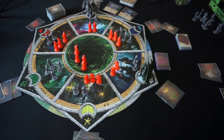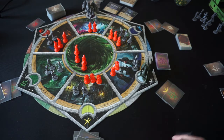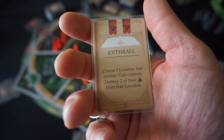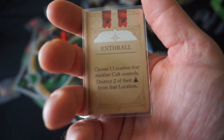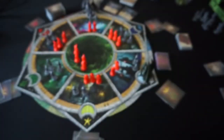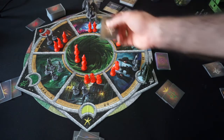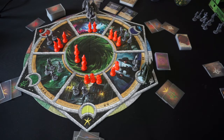That will do it for my turn. Can I prepare a spell? I've got white, yellow, green there — I could prepare white, yellow, but that's utterly useless, so I'll just draw a card. It's another white symbol: Enthrall, needing two reds to prepare. Choose one location another cult controls and destroy two of their cultists from that location — so another traveling card. The investigators try to move on top of the Ceremony, but just stay at the Otherworlds, and I get another cursed condition — my third curse. Rather unfortunate, but there's no help for that.